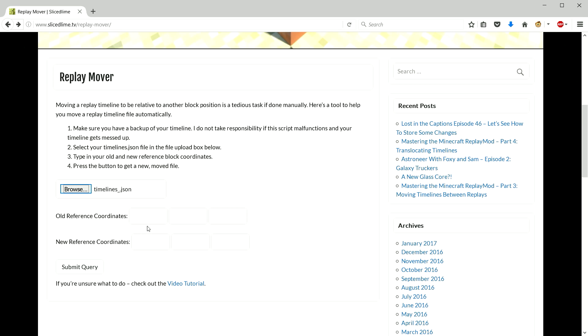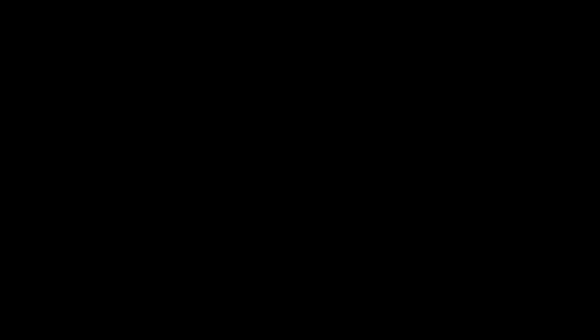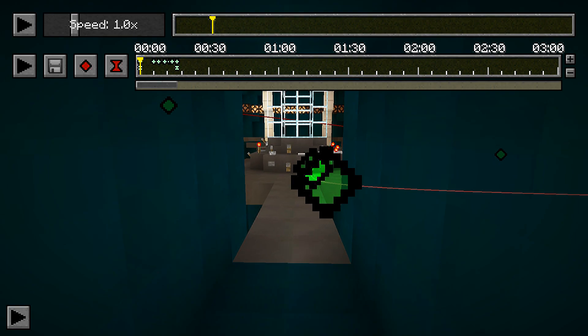Now we're heading over to my replay mover tool on my site. The old reference coordinates — the floor in the exterior world — are 216, 118, and 161. The new reference coordinates in the interior world are 474, 21, and 872. We submit that, save the file, and replace the one inside our new timeline. Now in the interior map replay, we can open the keyframe repository and see we have a TARDIS timeline to load up. I'm also going to get rid of myself since I won't be in the shot.